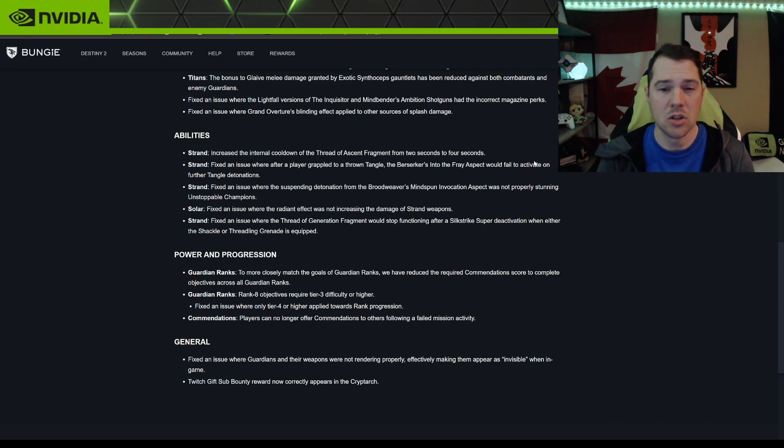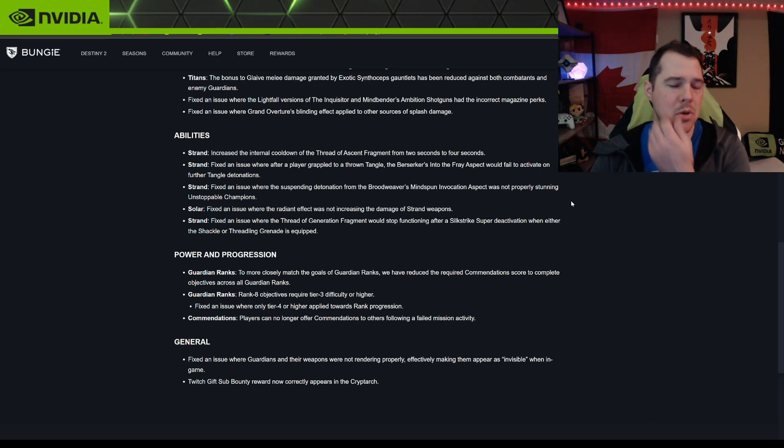Strand: fixed an issue where after a player grappled to a Tangle, the Berserker's Into the Fray aspect would fail to activate on further Tangle detonations. Also fixed an issue where the suspending detonation from the Broodweaver's Mindspun Invocation aspect was not properly stunning Unstoppable Champions.